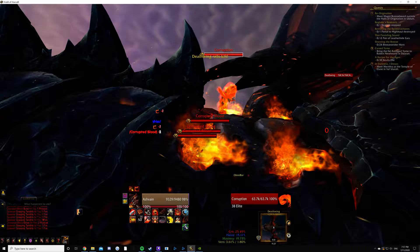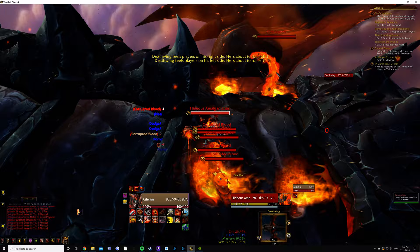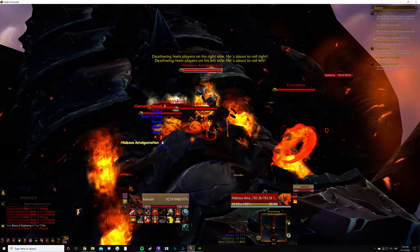So Deathwing rolls. We're going to kill that corruption — that's going to spawn our amalgamation. I'm going to do our little left to right until he comes over. So we take him over all our little bloods and he's going to get empowered by them. You're going to want to try and keep to just single targeting these bloods if you don't have enough of them, because it's trivial content so you'll probably one-shot the amalgamation and then you have to do this all over again.